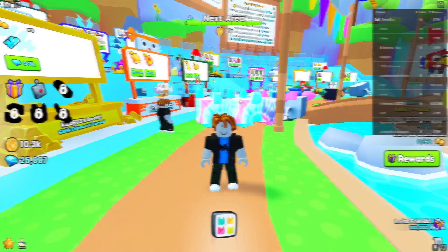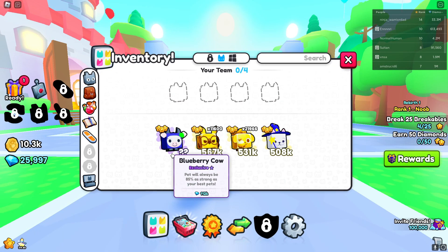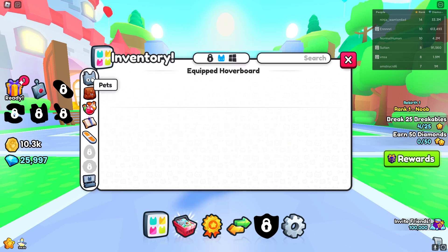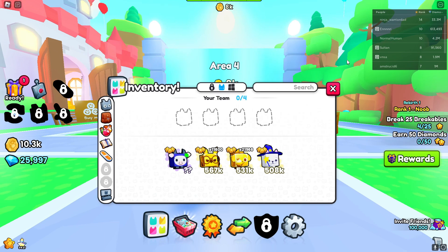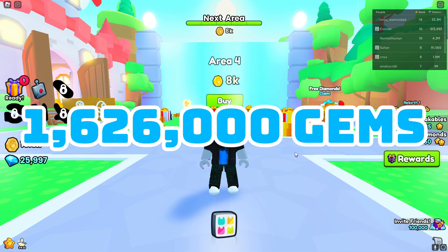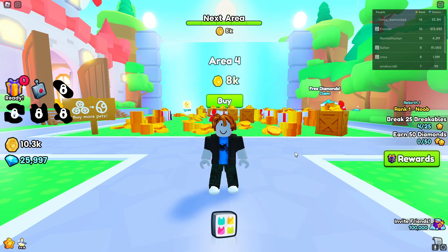Let's calculate how many gems worth we actually have after the first episode. We've got the blueberry cow worth 112k, plus this worth 614k, plus this worth 900k. The total gem value of what we have right now is on the screen. That's how many gems we have after one episode! If you want to see episode two, like and subscribe - episode two will be coming out soon. Turn on notifications so you won't miss it. I appreciate everyone watching and I'll see you soon!